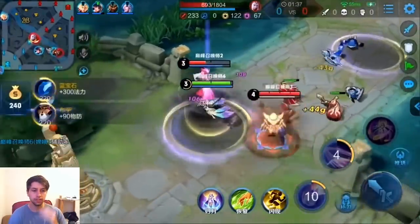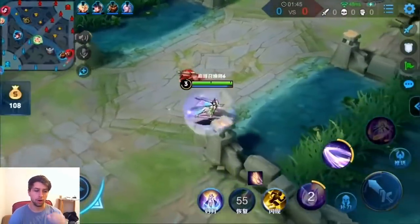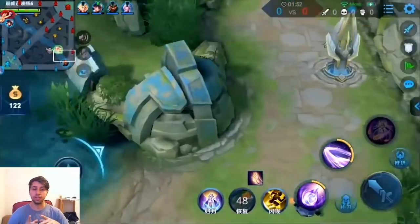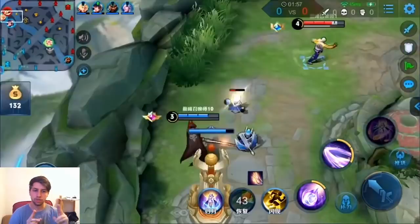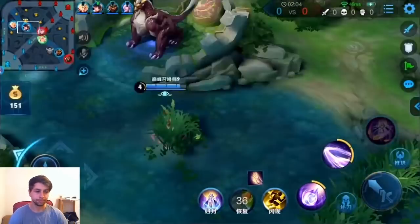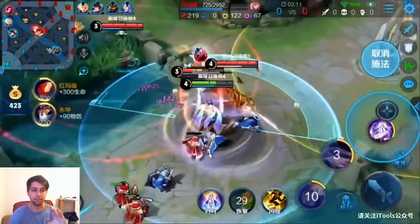Her first two skills do not use any mana — they instead regen her mana. Her S2 is an AoE that she can place on the ground. It deals a lot of damage over time on the ground and around herself, and if the enemy is standing on top of both circles it will deal double damage. And it also sucks mana from the enemy — it doesn't just generate mana, it steals mana from the enemy.